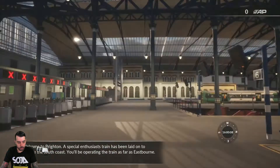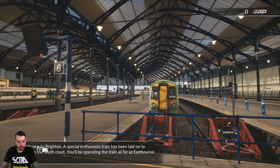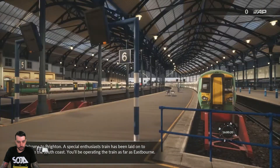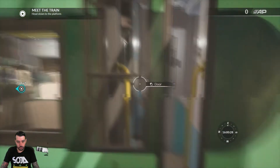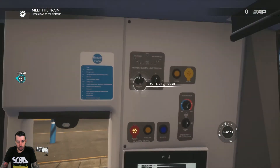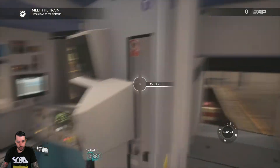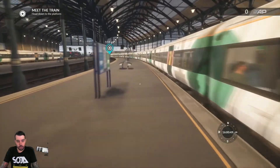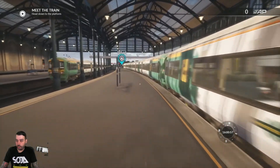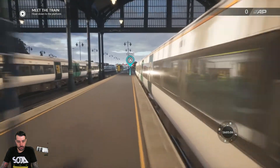Welcome to Brighton — a special enthusiast train has been laid out to explore the south coast, operating as far as Eastbourne. I'm assuming it's this one, and yeah it is. I'm going to set up the lights — that's headlights, I need tail lights. I'll turn the tail lights on to make it more realistic. Let's make the run down to the front of the train. It looks like it's a consist of eight cars — I'm going to go with eight on this one.